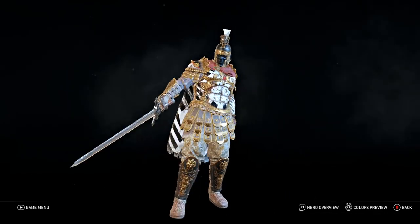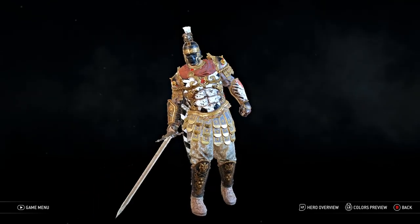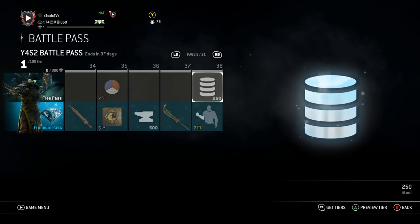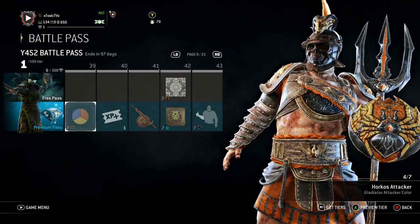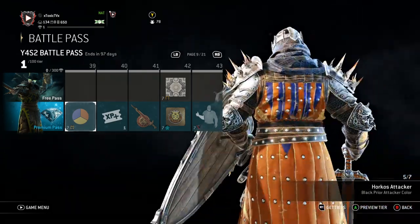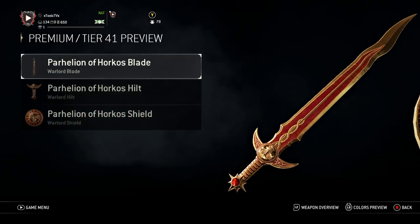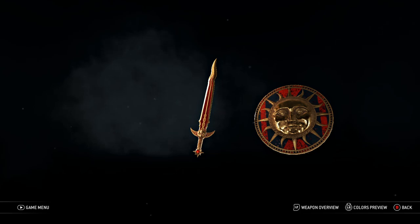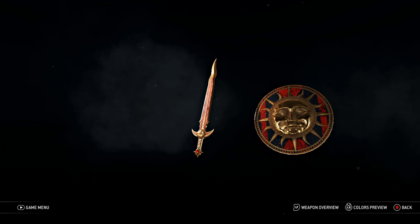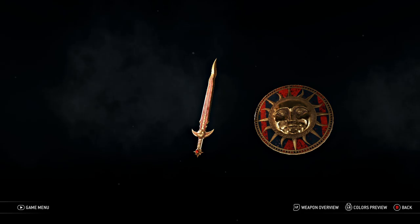Let me look at Centurion's — that's the only one we care about. Pull the big sword out. That's what you get for talking all that smack in the arena. 250 steel at 38. Then we get the Horkos attacker color at Tier 39. I rock with it. Another XP boost. Warlord gets his weapon. I really like the shield. I don't know how I feel too much about the sword — I'm not the biggest fan of swords with the curved tip. I like a straight sword.